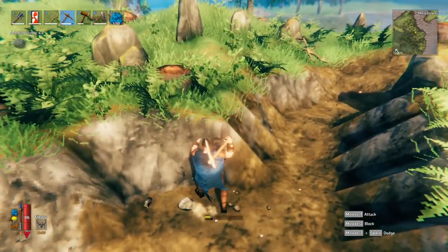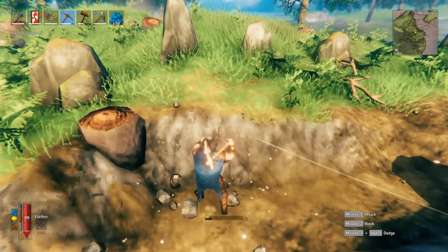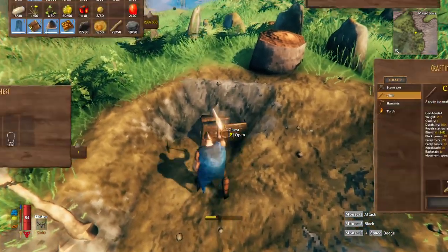Whenever you encounter a strange formation of rocks in the grass, most likely there will be a chest hidden somewhere. Grab your pickaxe and start digging — the chest could contain some valuable items.